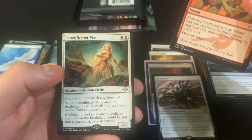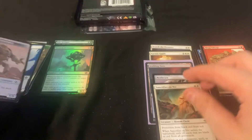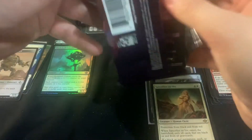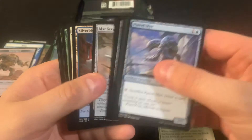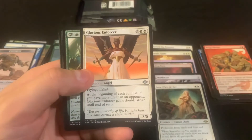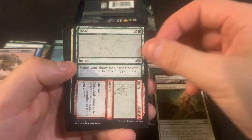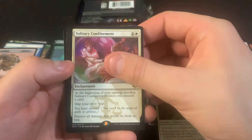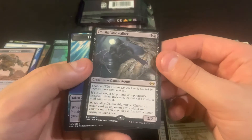Track Sanctifier on Vec as the rare. Still looking for some non-Chatterfang mythics. Solitary Confinement — ooh, a Dauthi Voidwalker! That's a decent rare.